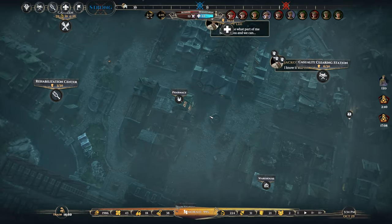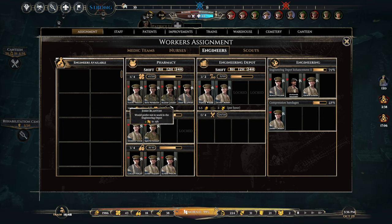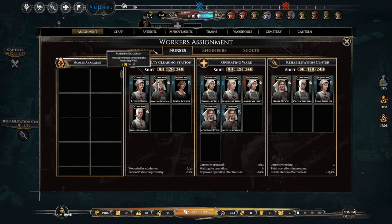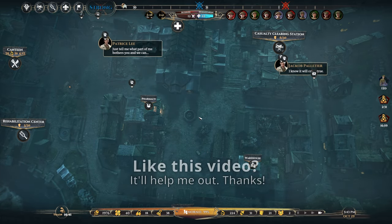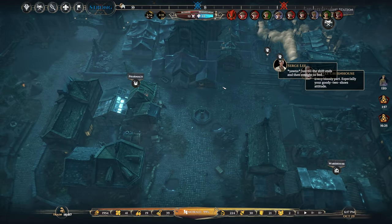Looking pretty good on the engineering front — we are getting closer to having the depot completed, at 79%. Then we're going to go into compression badges. We are doing manual management of the engineering team. Nurses are on eight-hour shifts in the operating ward and they're still getting dog tired. This guy was on the verge of collapsing before his shift was done — I don't know if the eight-hour shift is even effective.